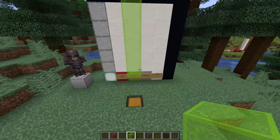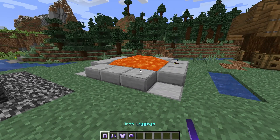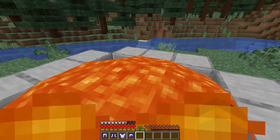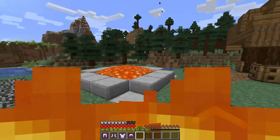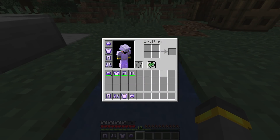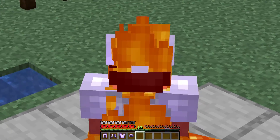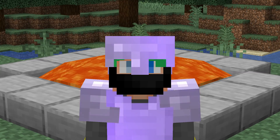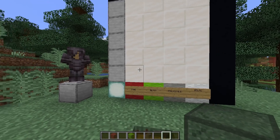Here's a demonstration: a full set of fire protection four — in survival, standing in fire, we're not taking any damage at all. Now swap that out for a full set of protection four — jumping into fire, we do actually take some damage, but after enough time the damage starts to show. A full set with fire protection four is clearly better for fire, but protection four absolutely does the job.